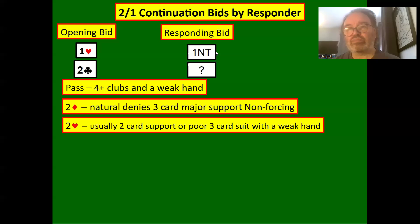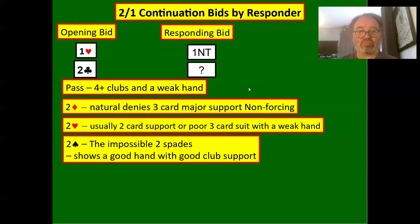Two hearts usually shows two-card support, or could be three on a very poor hand. When you bid one no trump and then bid two hearts, that should show seven to nine points and three-card heart support. If you have less than seven points and three hearts, you bid one no trump and then when partner bids two clubs, you bid two hearts — showing like five or six points with three-card heart support, or a doubleton with more points.